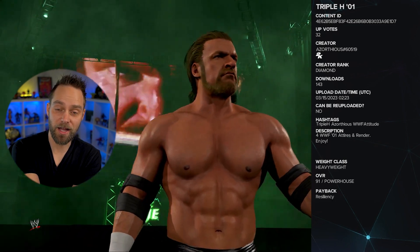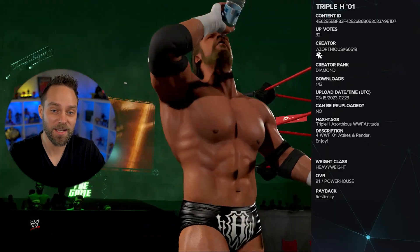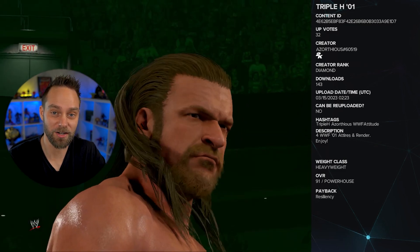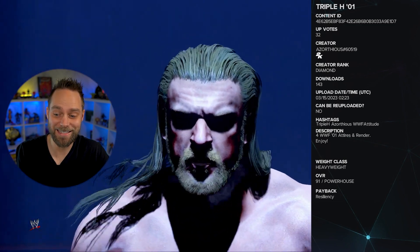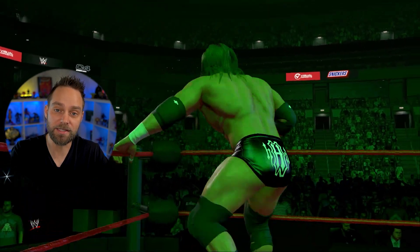To download this, you have to complete the Showcase match first to unlock it — if you haven't, it will give you a warning and you can't download it. Now you might ask, what's the big deal? The reason is Azorthius worked with Status and they have included the 'My Time' theme music for this entrance — I can't play it for copyright reasons, but trust me, it's the full Triple H 'My Time' theme. The hashtags are 'Triple H,' 'Azorthius,' 'WWF Attitude.' This gives you hidden commentary, the theme song, Triple H 2001 Titantron, and DX graphics — it's all there and it's awesome.